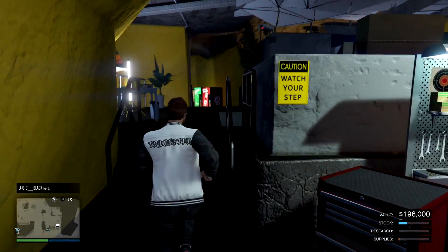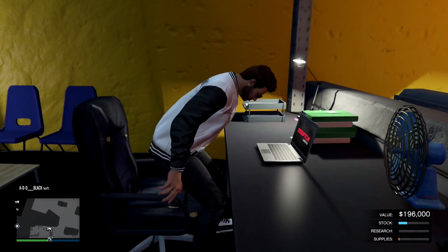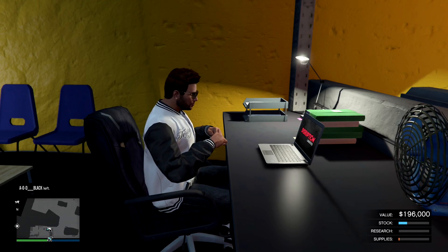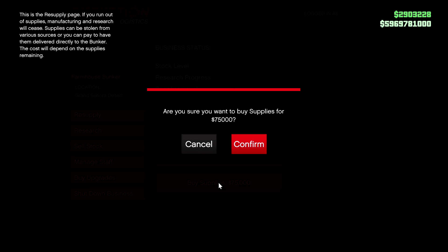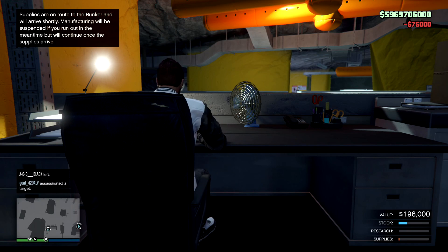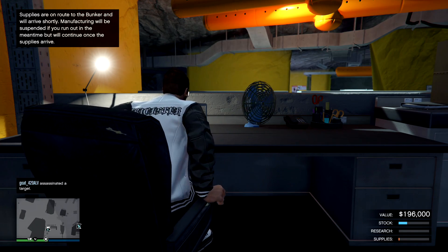If you do this, you're guaranteed to only have to use one vehicle. The best part about the bunker is it doesn't matter how much stock you have — you're going to make the same amount of money. If you decide to sell $100,000 at once or $700,000 at once, you'll still make the same amount of money. Always sell to the furthest location away. Most of the time it's going to be Los Santos, so sell your stock to Los Santos.